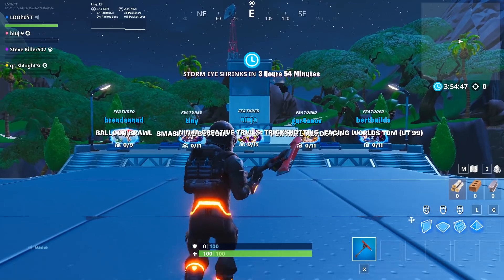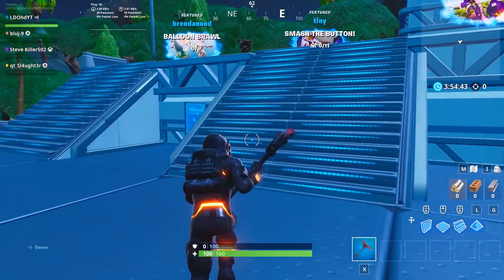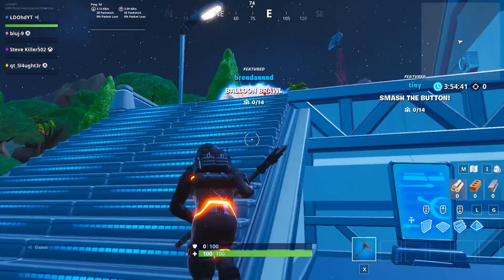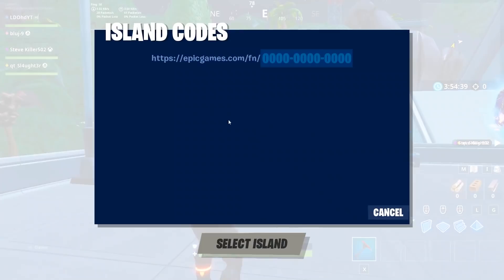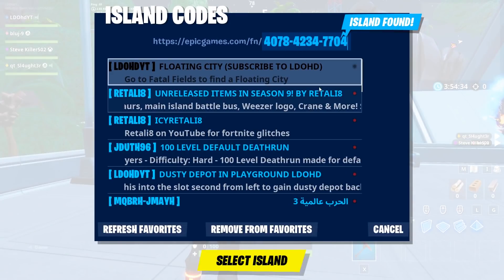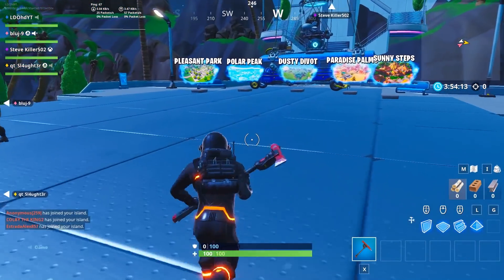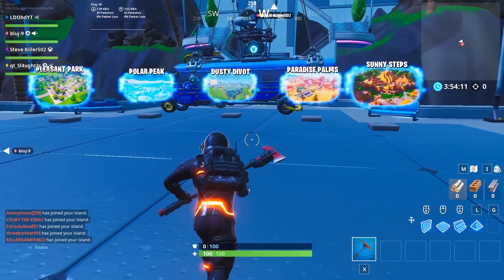What you want to do is go to the left featured island - the very left. It only works in this one, do not try the other ones. Change the island code to my code, which will be in the description below, and make sure you get some of the support credit as well. Just hit select island.